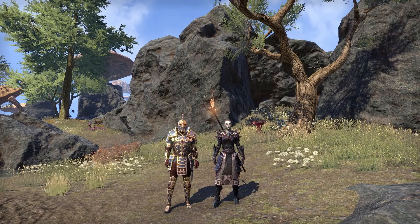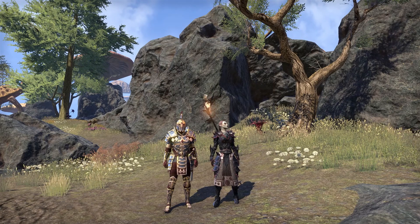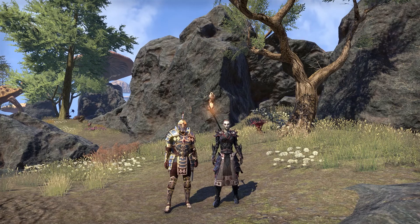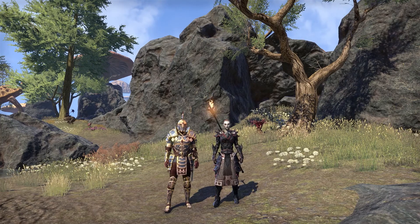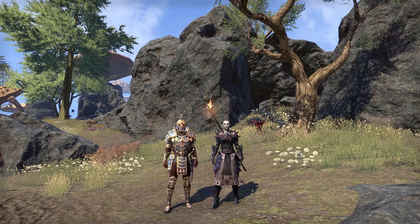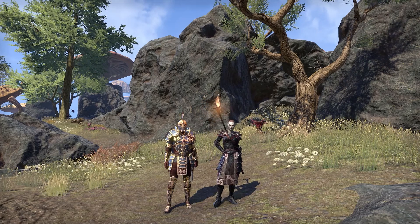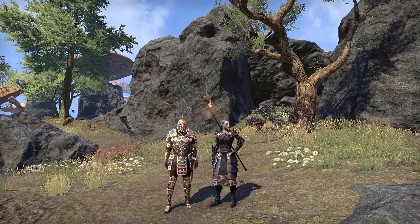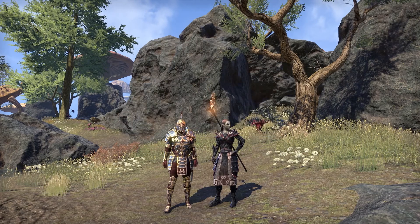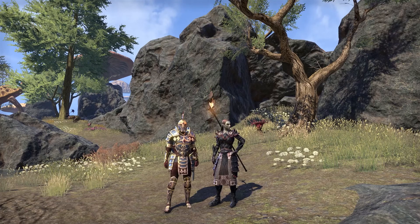What's going on guys, back at it again with another Miri build here on the channel. This one, as you can see, is a fire staff wielding magic dealing companion, and I am calling this build the Master Mage. This one was pretty straightforward — I didn't really have too much difficulty building this one. She deals a pretty decent amount of damage which, for a companion, says a lot. It was a lot of fun to put together, so let's go ahead and jump into this build and see what she has to offer.